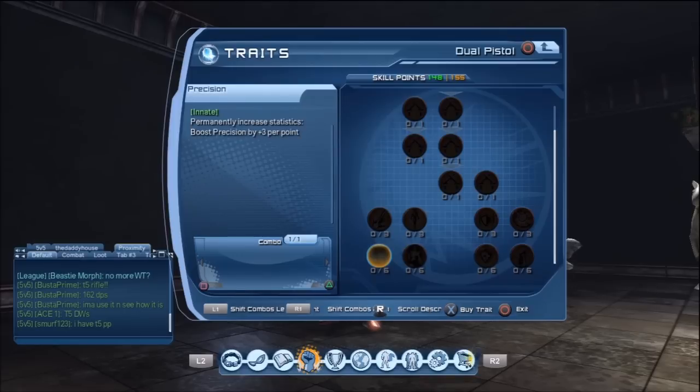What I want to do for PvP is go down and find all the precision innates first. Try and get as many of those precision ones as possible after you've fully specced into whichever weapon you're primarily going to be using. Because of these new innates, you can't really hybrid spec anymore like you used to.